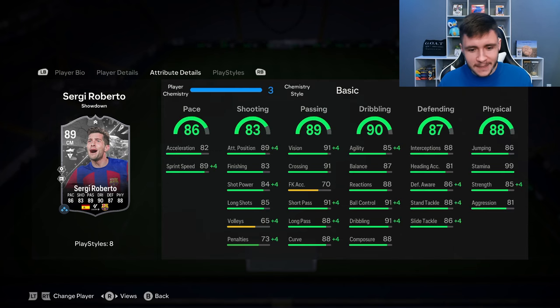If we go ahead and look at his in-game stats in a bit more detail, we can see that the card is extremely well-rounded. The lowest stat that he does have is 83. He does have 86 pace with 82 acceleration and 89 sprint speed — for a midfielder, that's pretty good, but I would recommend a chem style to make him even more quick.